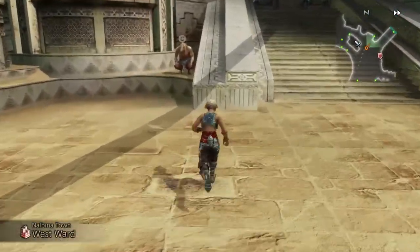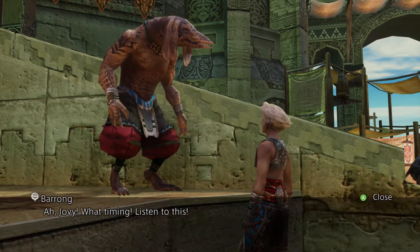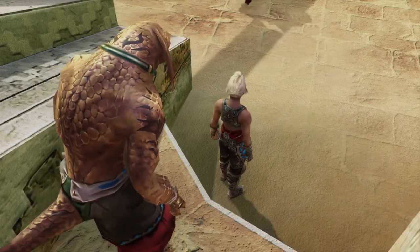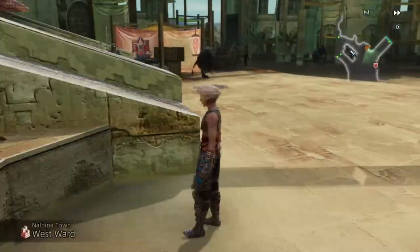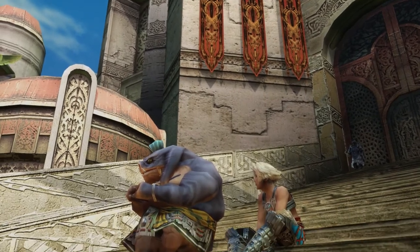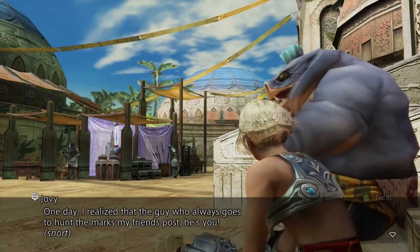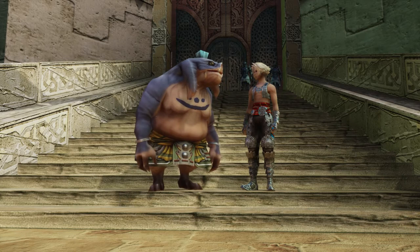Now go back and meet Barong. He gives you a sword — Save the Queen, which I already crafted in the bazaar a long time ago, so now I have two. Not that I need it. Now you'll see Juvie running around — talk to him. He'll tell you about his hero, which happens to be Vaan's older brother. You remember him from the beginning of the game.